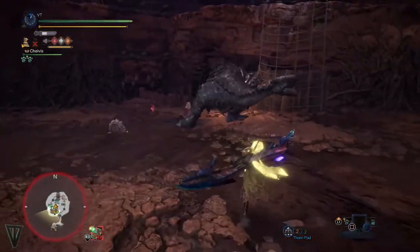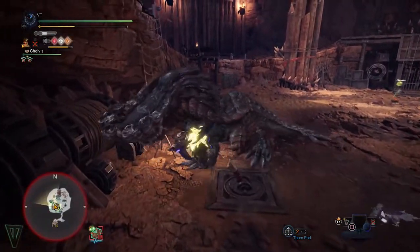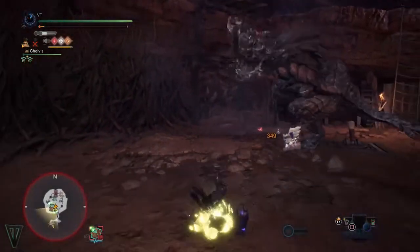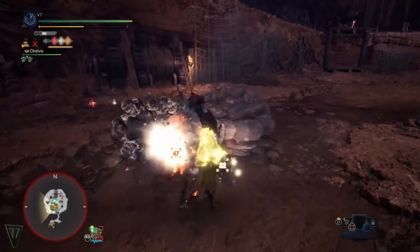This also unloads all of your slinger ammo into the monster's face. The more ammo you have, the more damage that shot will do. It also means that if you load it up with thorn pods, the next attacks to the monster's face will deal KO damage. Stacking slinger ammo is a great way to combo.